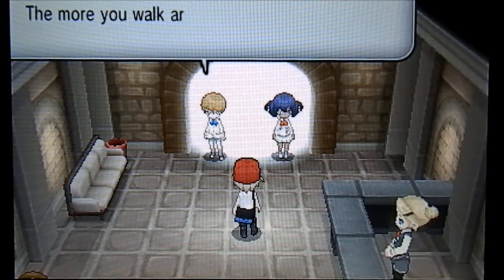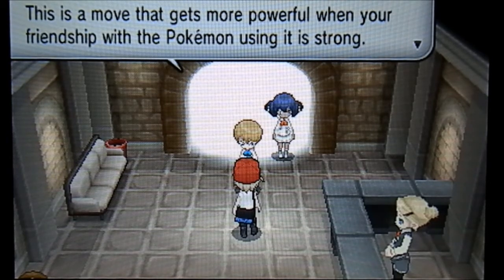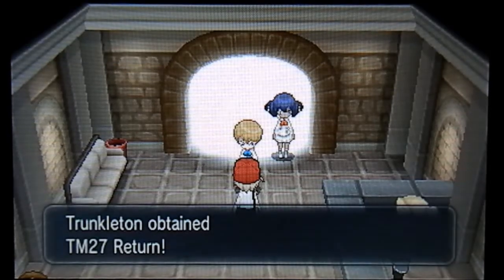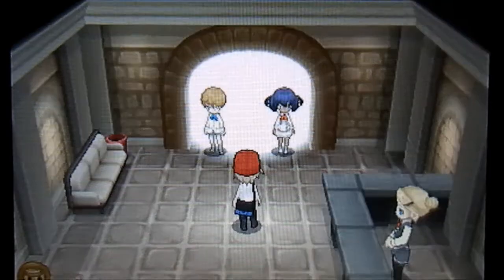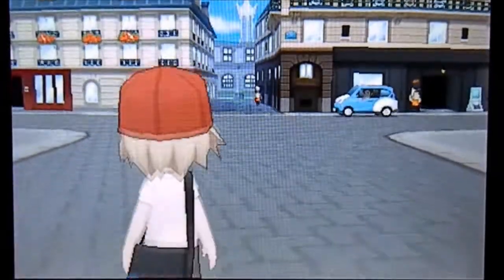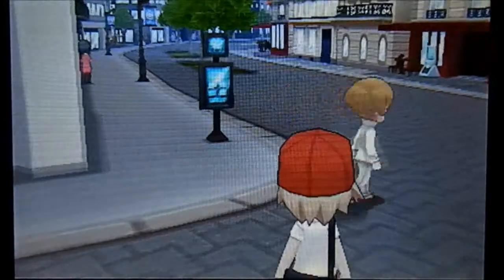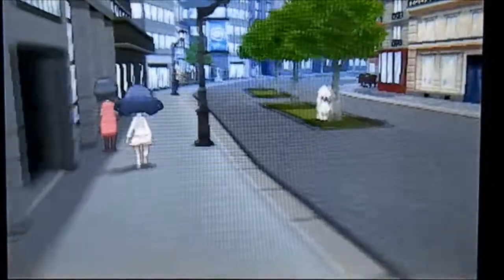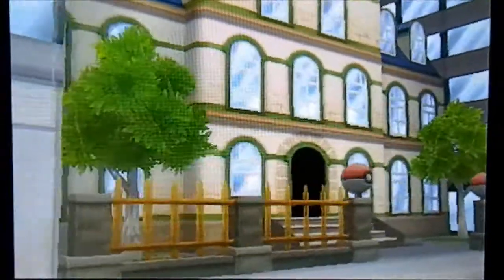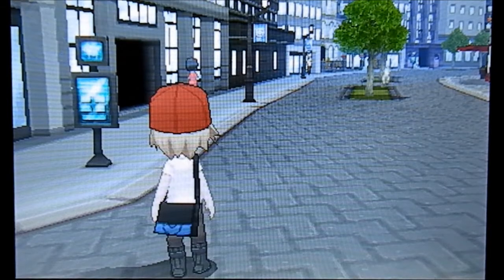So how are you and your Bunnelby getting along? The more you walk around with your Pokemon, the stronger your friendship becomes. Here, take this TM for Return — it's a move that gets more powerful when your friendship with the Pokemon using it is strong. So we use Return — awesome! Right through this gate and you'll be in Lumiose City — let's go! Lumiose City — there's the Eiffel Tower in the background, I don't know what it's called here. Let's do this bit of story. Well guys, I want to thank you for watching — there's the Pokemon lab right there! I hope you enjoyed this episode. If you did, please leave a like, subscribe for the next episode, and I'll see you next time — thank you, bye-bye!